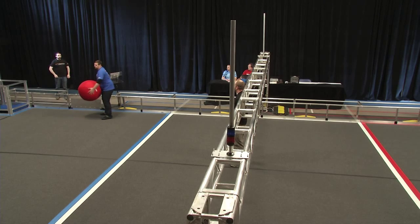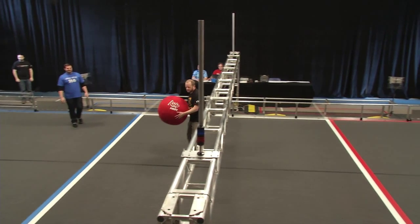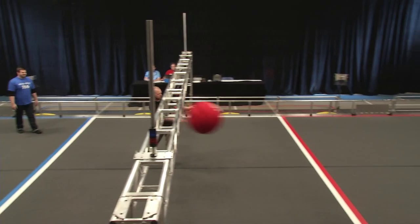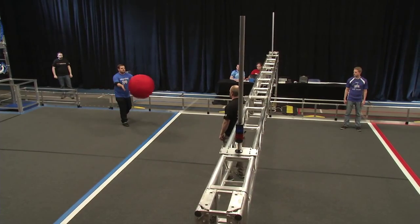Now let's walk through some three assist scenarios. These are the most lucrative, so it's important to understand how to earn them and how they could fall through. First, robot three grabs the ball in the blue zone and passes it forward to robot two in the white zone, who then forwards it to robot one in the red zone. Each robot zone possession is distinct, so the alliance gets credit for the three assists.